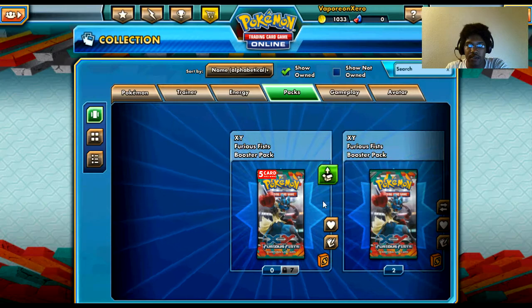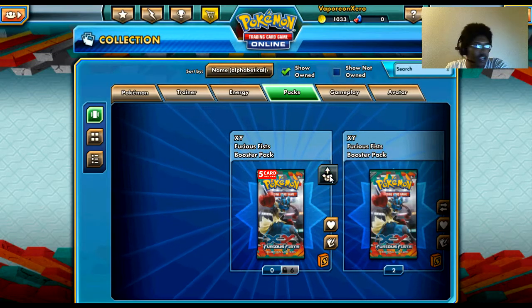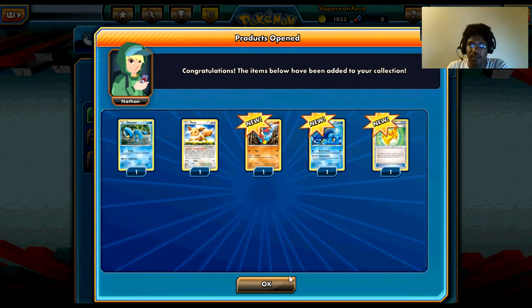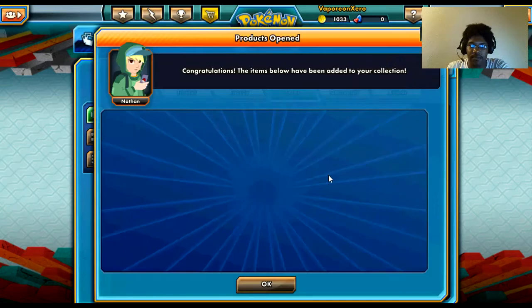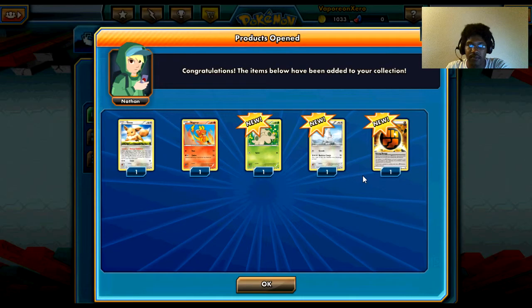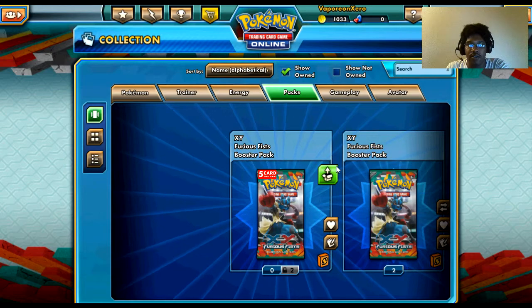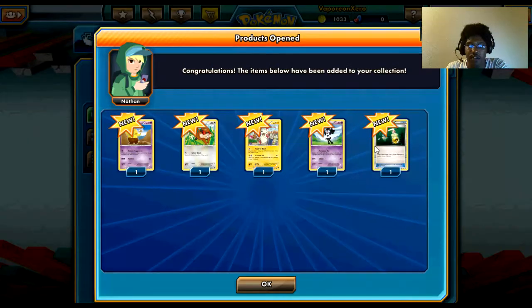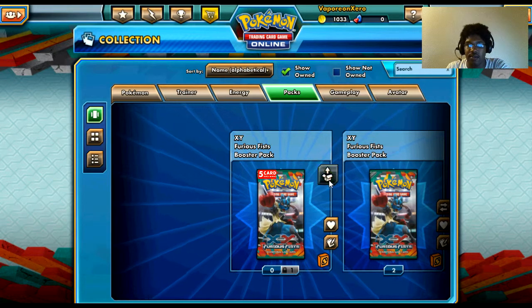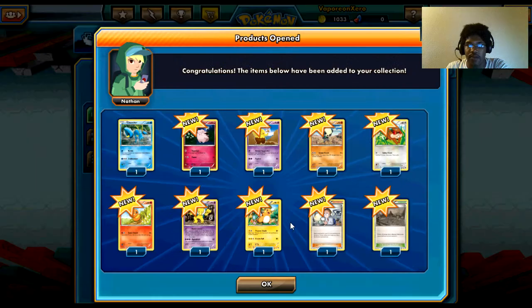Magmar over there in the corner. Give me my Dragon Knight — that would be nice. Just a quick short bonus video, because why not. Strong Energy — not going to use it though. Energy Switch — glad that got reprinted. No EX there, hopefully there's one here.